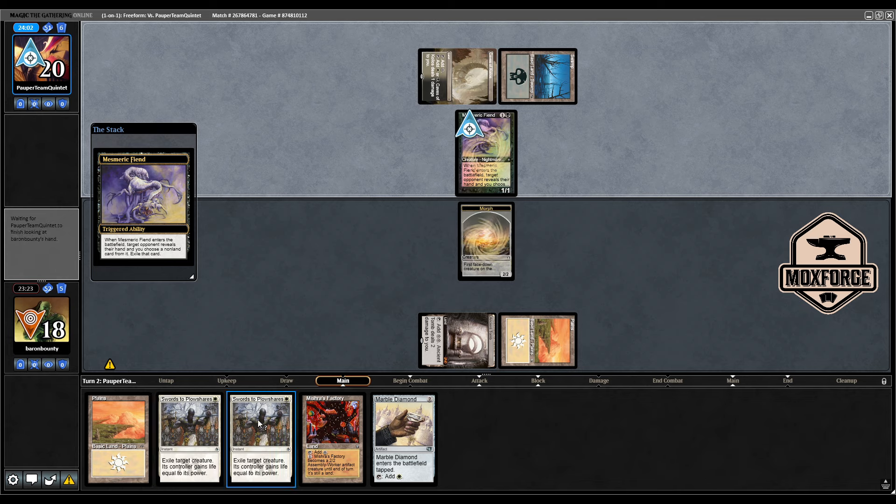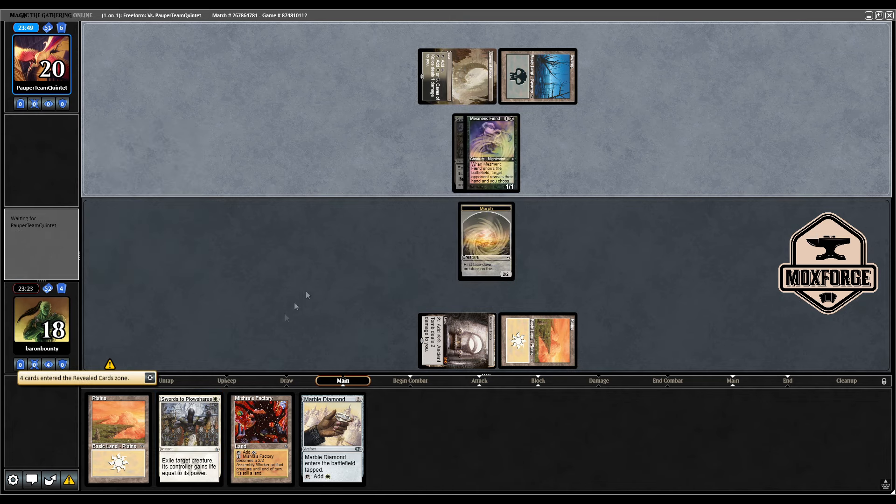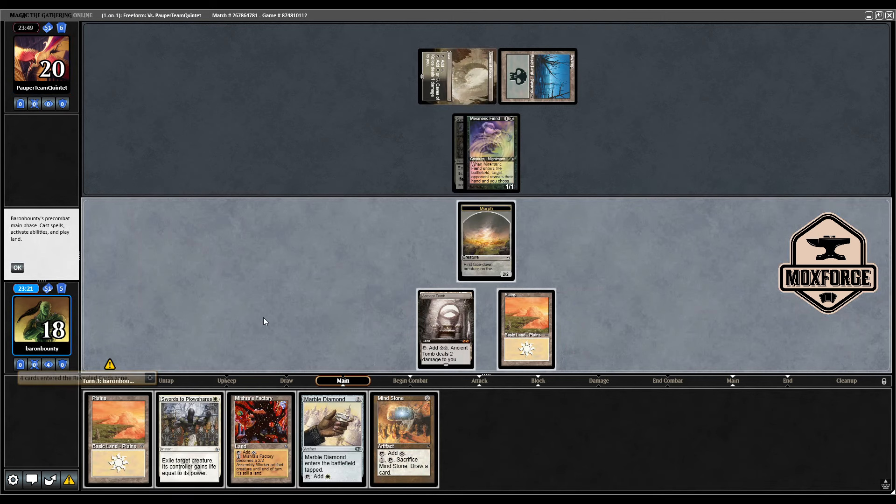Mesmeric Fiend - I'm feeling pretty confident with these two Swords. It's a bit awkward that if I flip the Angel now, I won't be able to secure the second Sword from a discard spell or another Mesmeric Fiend. Mind Stone is interesting, but I'm not sure if I can do everything, so I think it's best to go for Mind Stone here.